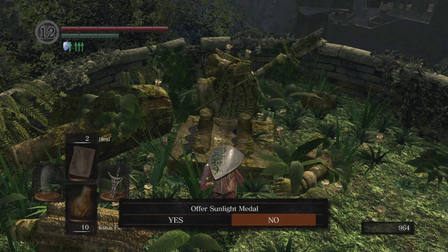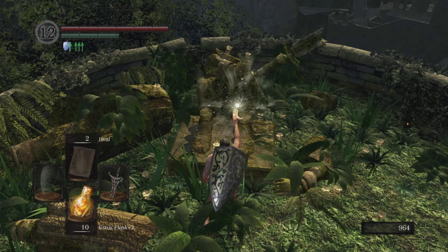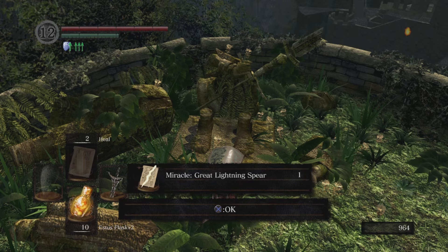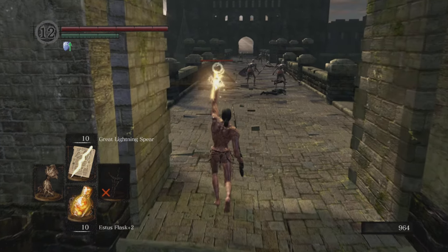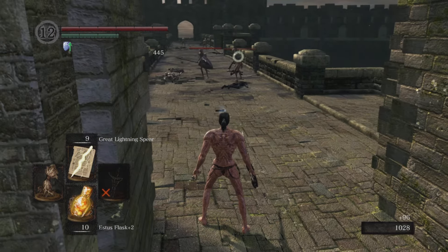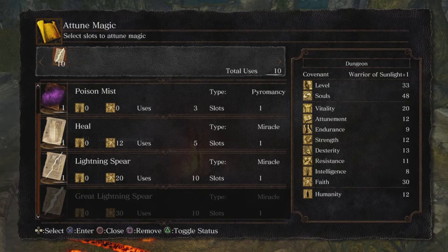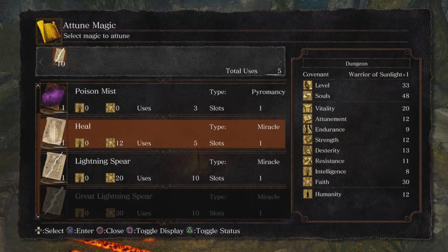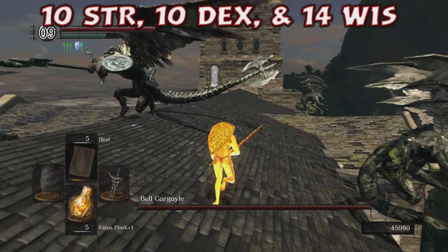Now that you have 10 Sunlight Medals, go back to the altar and offer all 10 to rank up your covenant to the next rank, which gives you the Great Lightning Spear — a boss killer. Combined with the Lightning Spear miracle you already have, you now have two super awesome spells you can cast at least 10 times each, and they are definitely going to carry you through the game.